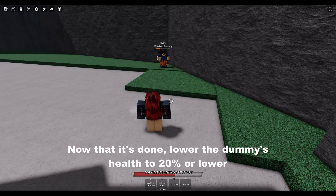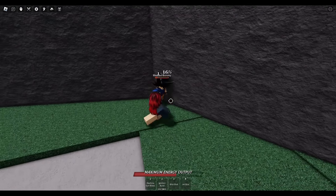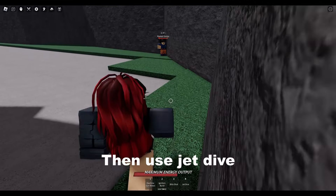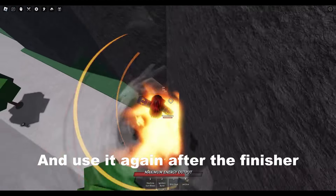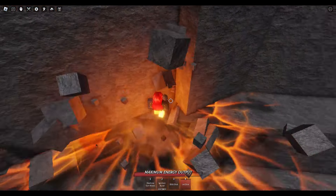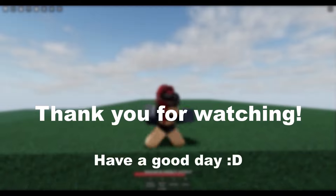Now that it's done, lower the dummy's health to 20 or lower. Then use jet dive, and use it again after the finisher — and voila!